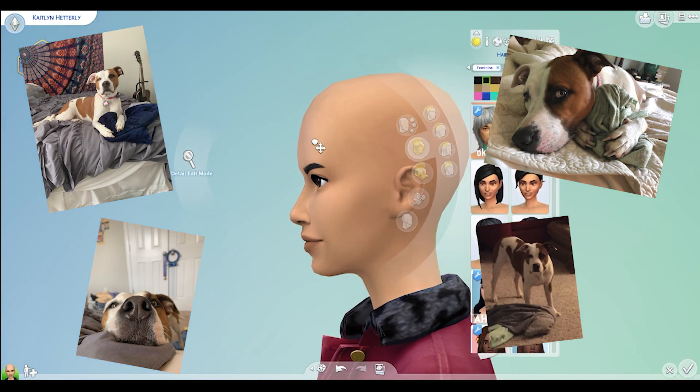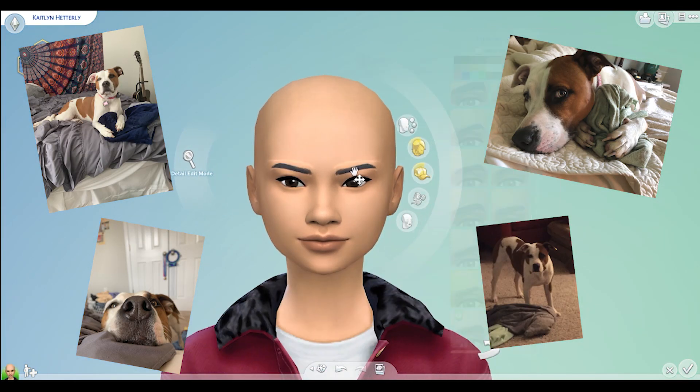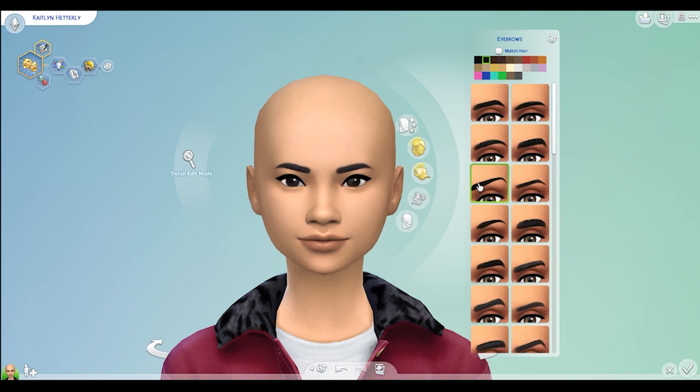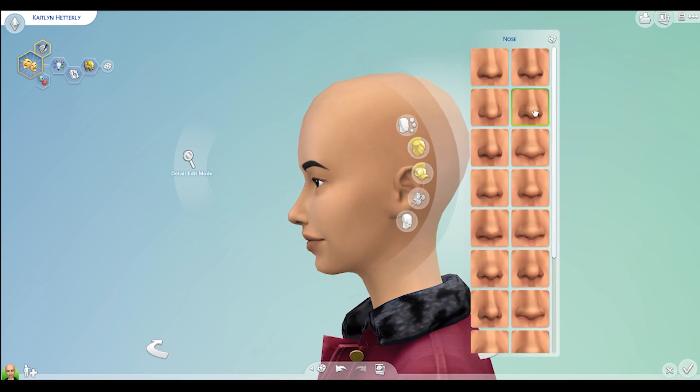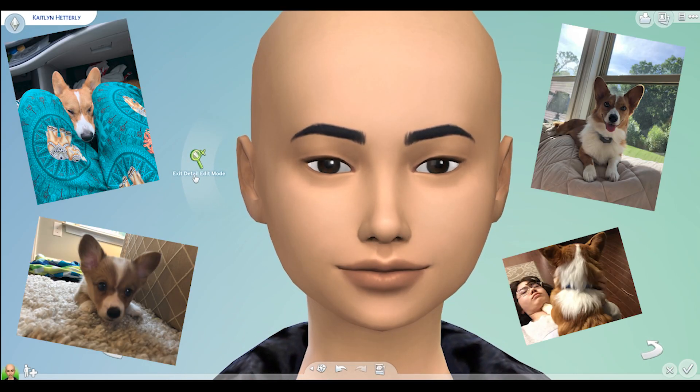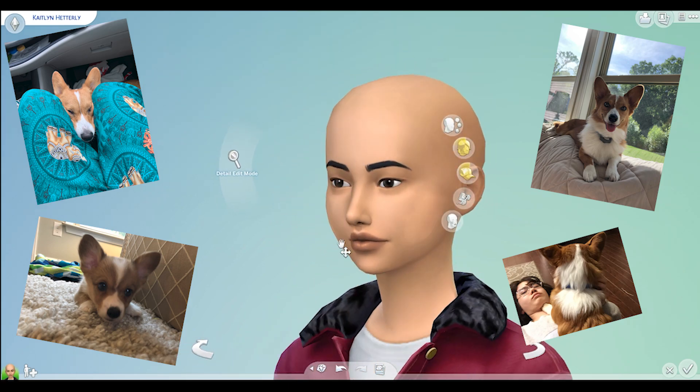Loretta is a pitbull mix. We're not really sure what else she is because we thought her mom was spayed and then she came back pregnant, and Loretta is the puppy that resulted from that. We adopted her from her previous owner. Theodore is a purebred corgi — he's a rodent and a rat, but I love him with all my heart.